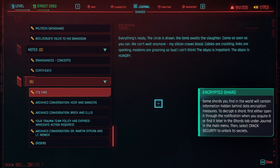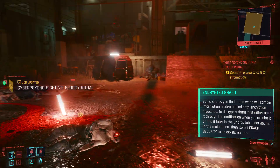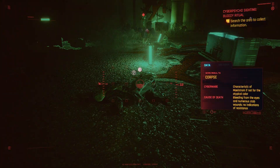Everything's ready. The circle is drawn. The lamb awaits the slaughter. The abyss is hungry. That is ominous. Anyways, we still don't see a Cyberpsycho. It says 'search the area to collect information,' but what you have to do is scan some of the bodies.